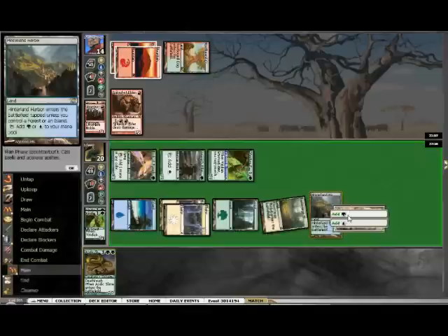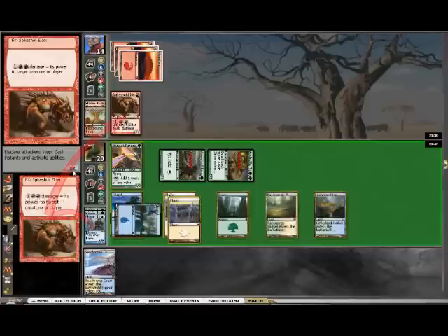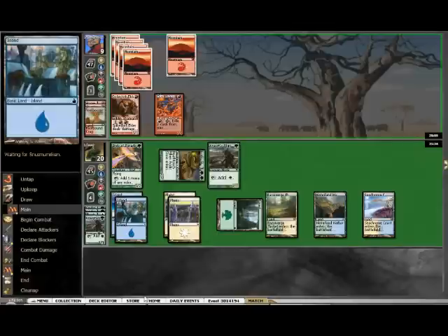He chump blocks and I get two basic lands. Then I play Slime on his Rootbound Crag. Just drew a land. Keep attacking and he kills Phantasmal Image, which had copied Verdant Emissary, and he goes down to 11. He plays Grim Lavamancer and I keep attacking. He shoots down my 1/1.